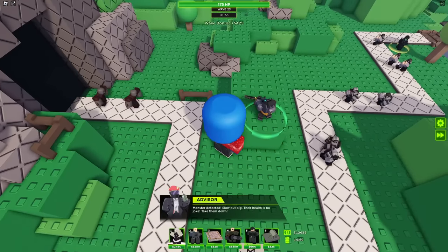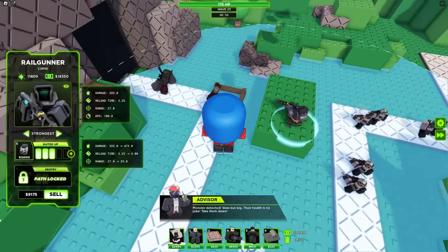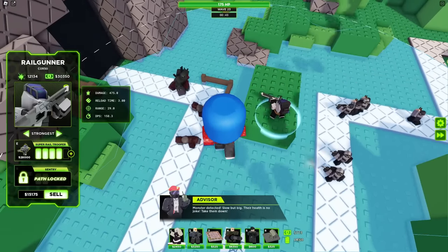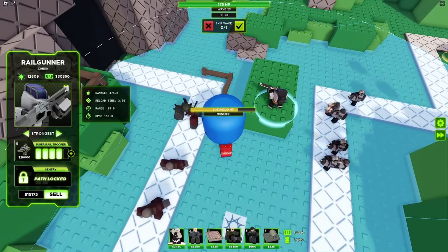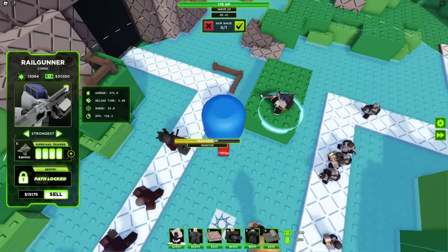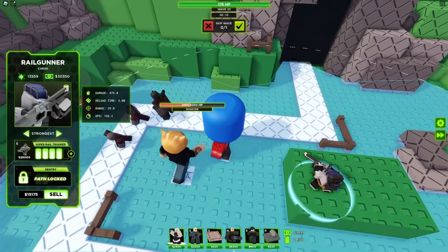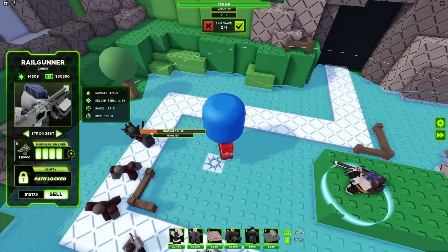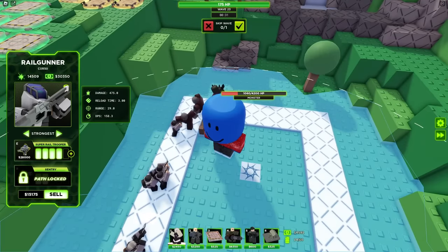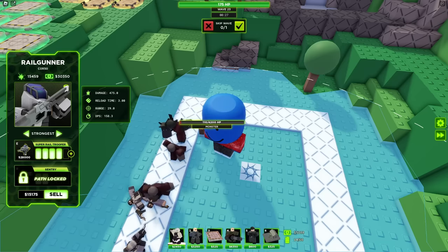We can get the upgrade now. Let's see how well a 4-2 Railgunner can deal against a monster. That's a lot of damage — can he kill it by himself? He definitely can — easily. Look at the health just drop. This guy is really good against single target enemies like bosses. He just destroys them.